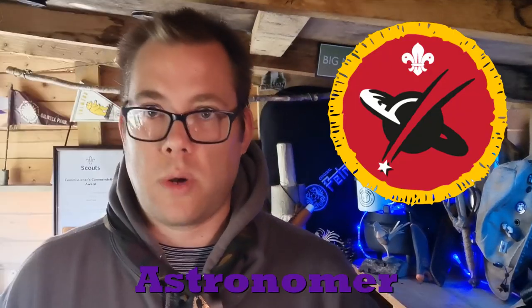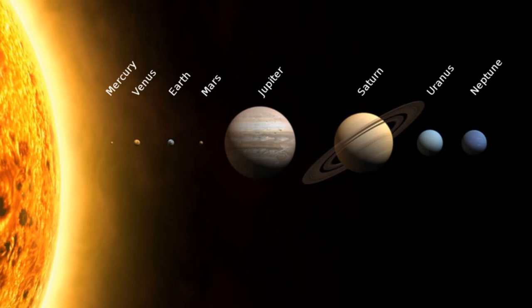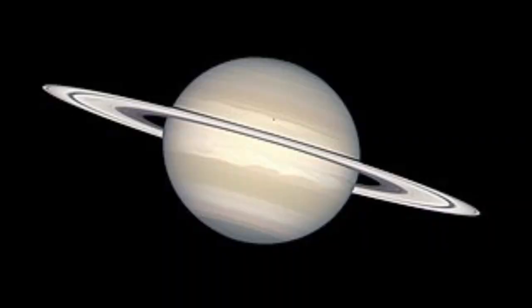Number three is the Astronomer badge. They've got to make or draw the solar system and learn about the eight planets. You could do it on Zoom - put up a picture of a planet and they've got to guess which one it is. Make it into a quiz: which planet has the rings, which planet is furthest from the sun? Make it fun and interactive, not a lecture.